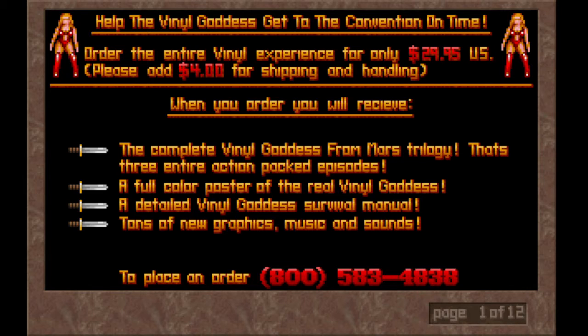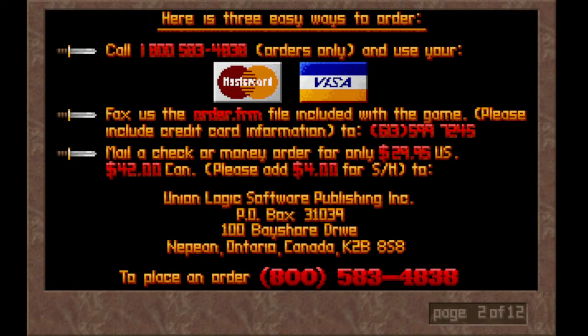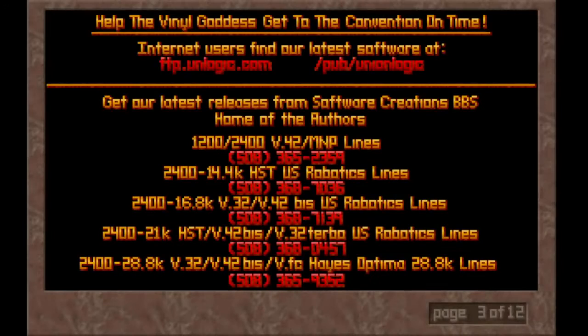There's a nice little phone number that can be called — I don't advise calling it because I don't think it's up anymore. It tells you: hey, you can — they've got these nice little MasterCard and Visa logos. You can actually fax them the form. It was 42 bucks Canadian. New Logic Software Publishing was in Ontario, Canada, and you could even call them to place an order. If you wanted to find their latest software, you could go to the website or the BBS for all you BBS lovers out there.